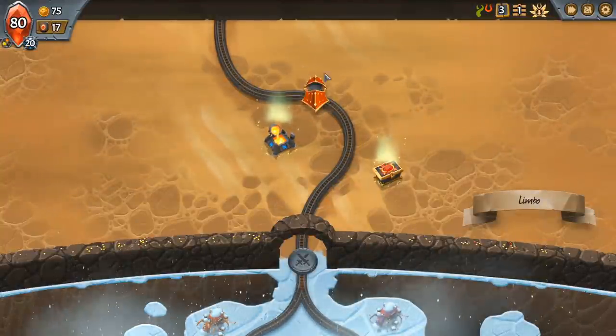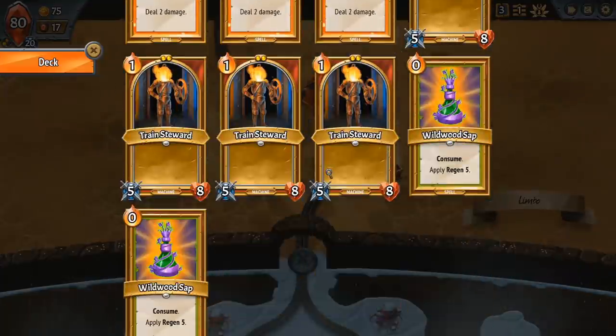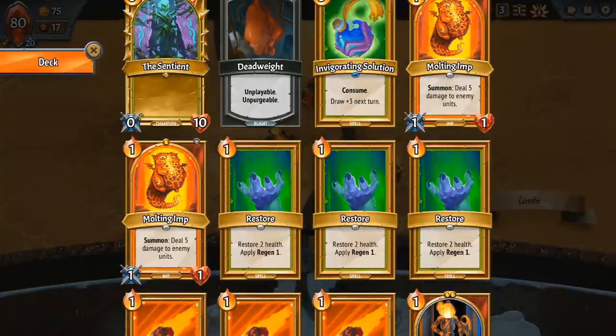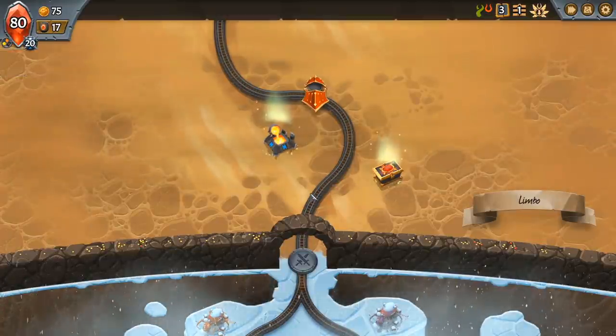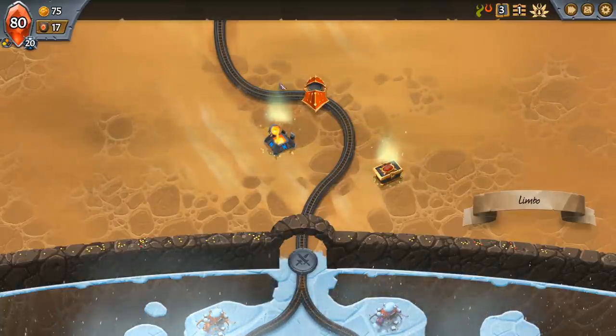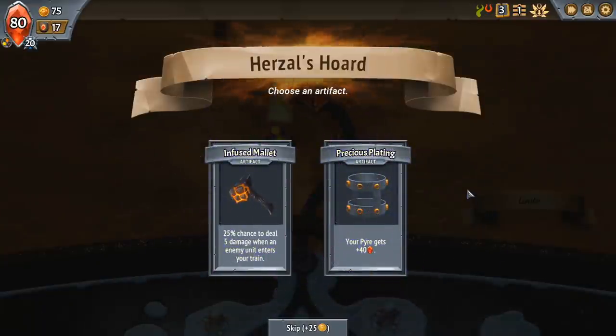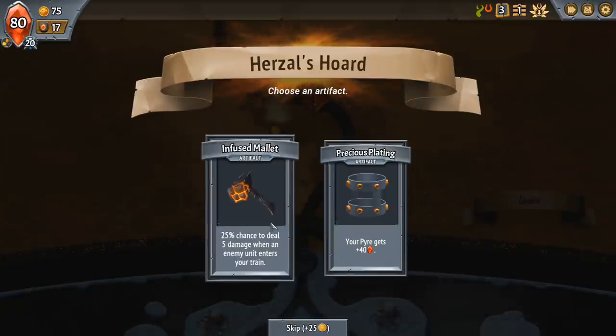Our objective will be to add cards to this deck, cut cards from it, and try to make a powerful deck with powerful combos that can hopefully defeat the final boss. Now we have a few things when we start here before our first battle. The first is a random relic — we'll get a choice of two relics and artifacts. We have Infused Mallet, which has a chance to deal damage when enemies enter the train, and Pyre Health.